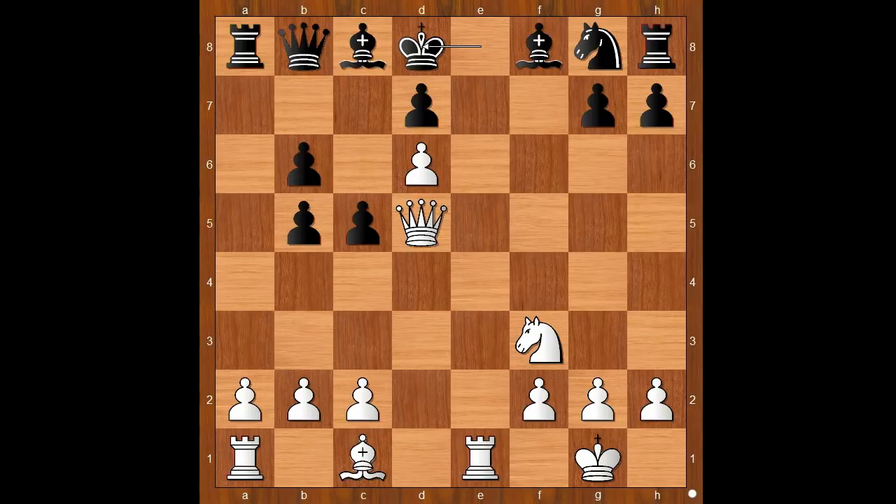Perhaps white should bring more soldiers to the front line — knight to g5 is also a good move. Prince Dadian played bishop to g5 check, knight to f6, bishop takes on f6, g takes on f6. White to move — how would you continue now?